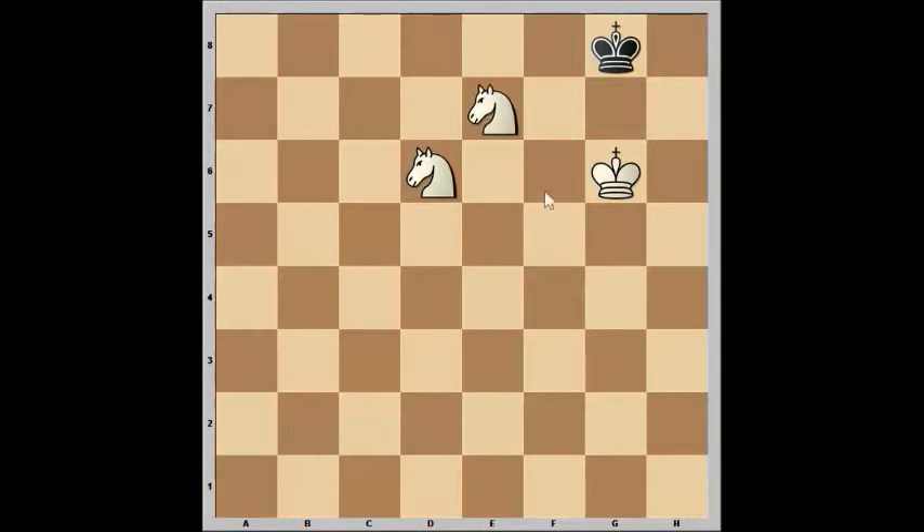For example, after white moves his knight to e7 with check, if the black king moves to the corner, then white can checkmate the black king. However, if the white king instead moves to f8, then a checkmate is not possible.